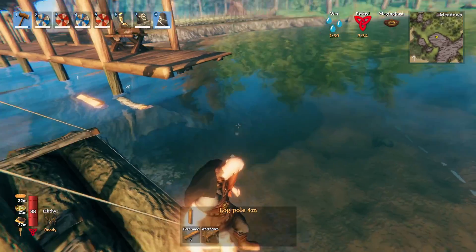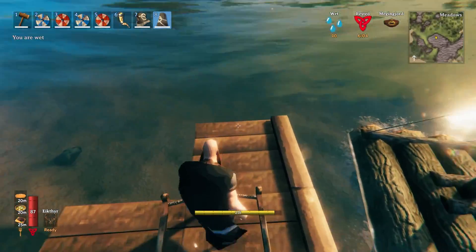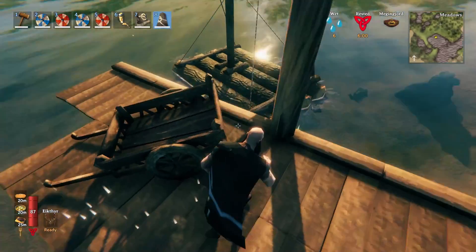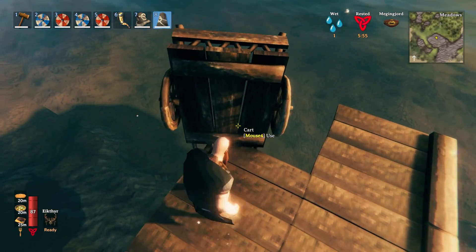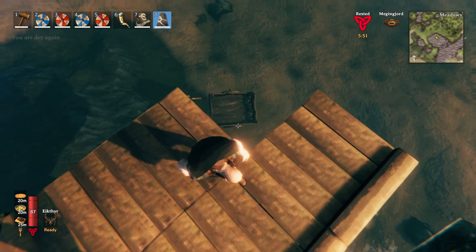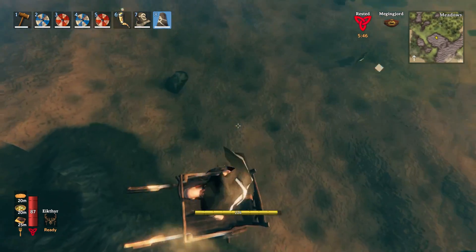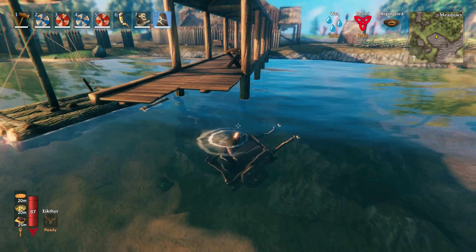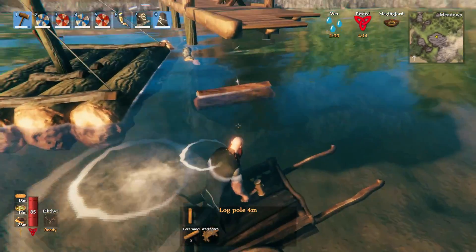But there is a way to do this. What you want to do is get yourself a cart, bring it over to where you're building, and then push it into the water like this, or however you can get it into the water. Eventually it'll float back up and right itself — it shouldn't be upside down. Then you're going to jump into it. And you can see that you can walk in the cart, which I've shown in other videos, but you can also equip your hammer and build from the cart.